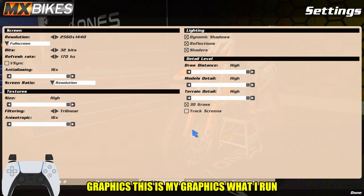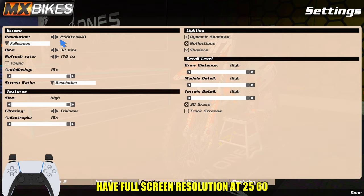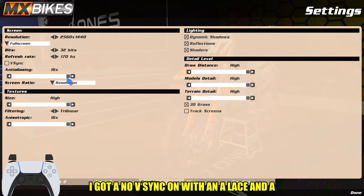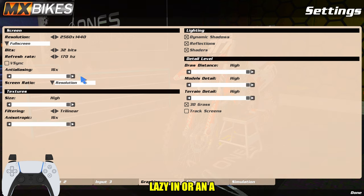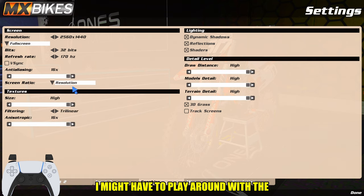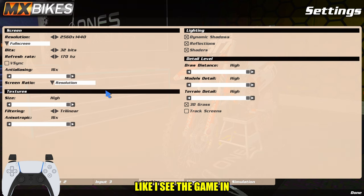Graphics: what I run may vary depending on your monitor and PC, but I run the highest since I am a streamer. Dynamic shadow, reflections all up, everything high, 3D grass. I don't do track screens unless the server has it, but it does put a tax on your game. Full screen resolution at 2560x1440 — that's what my monitor is at with a 170 refresh rate and 32 bits. No V-sync, anisotropic 16 with regular resolution. I might have to play around with the screen ratio — like in Siege I run 4:3 and see the game in a whole different aspect. I might have to check that out.